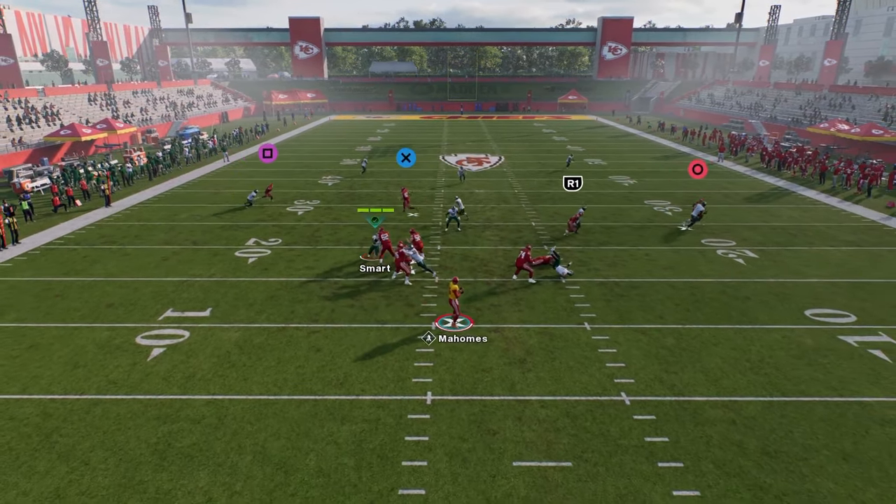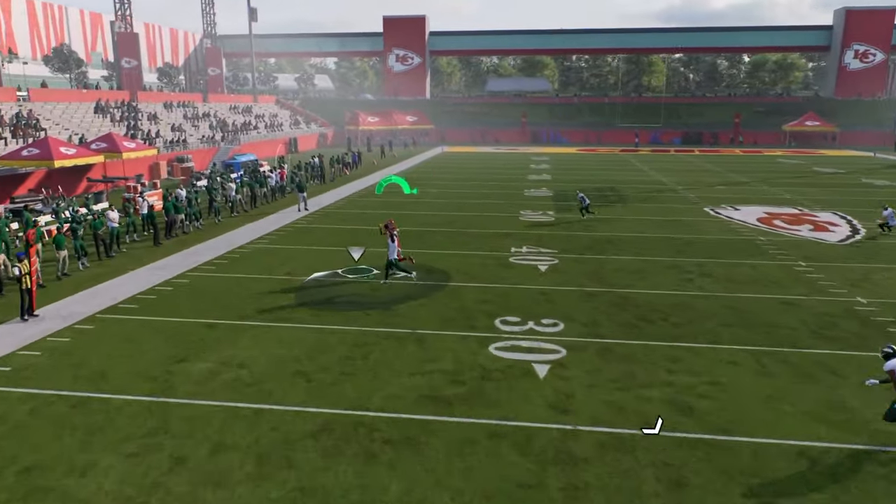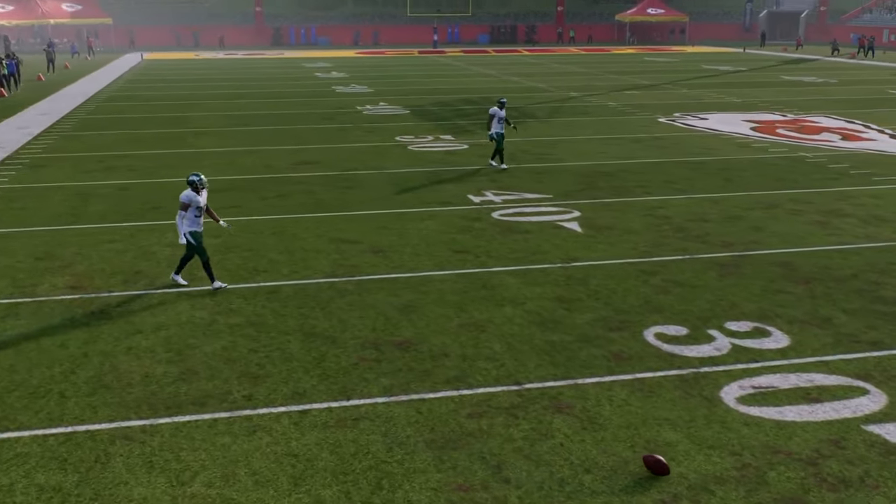This pivot route is going to fry man-to-man coverage consistently in this game, so you have an automatic man beater in that route. The tight end slant route is unbumpable, and as you see, it's going to get across the field — if we did not get bumped there, it would have been wide open.